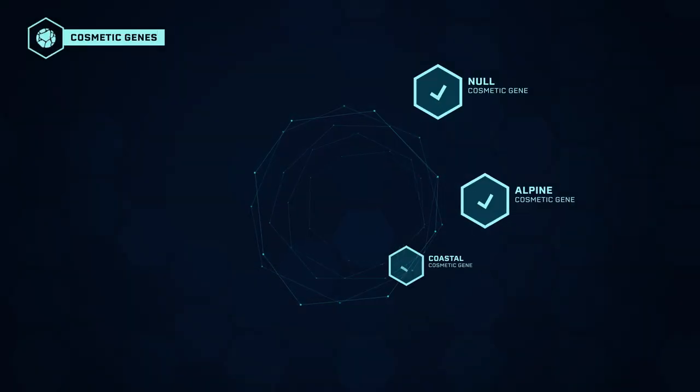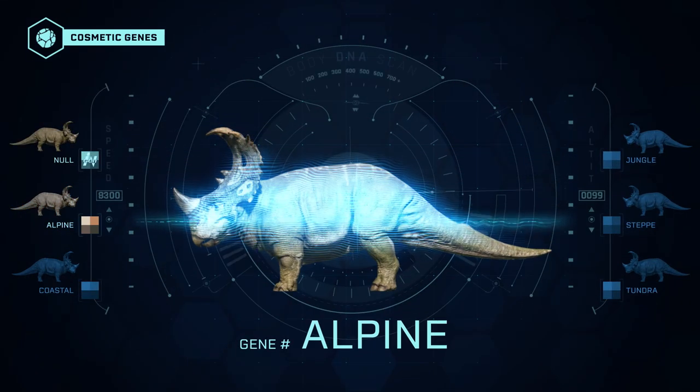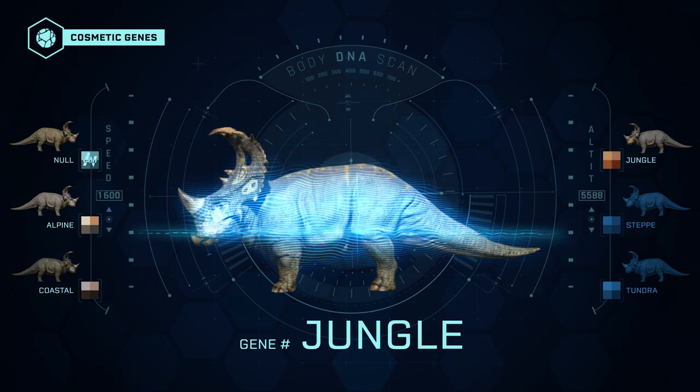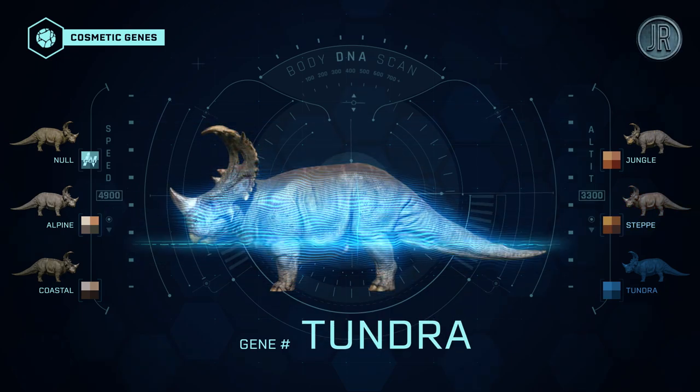The Sinoceratops species has 6 different appearance genes. All are available since the Fallen Kingdom Dinosaur Update: Original, Alpine, Coastal, Jungle, Steppe, and Tundra.